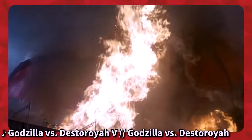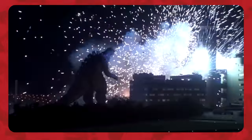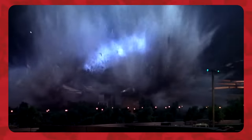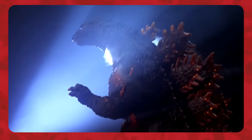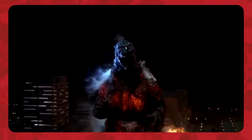Another explosion rocked the refinery, and from it emerged Destoroyah in his perfect form, who proceeded to fly to Haneda Airport, knocking Godzilla to the ground and grabbing Jr. in his clutches. Destoroyah flew high into the sky and dropped Jr. onto Ariake Coliseum from hundreds of meters in the air, then blasted the young monster with his micro-oxygen ray. Destoroyah then attacked Godzilla, dragging him by the neck down the runway before throwing him into Tokyo Bay with his tail pincer. Godzilla walked back onto land and engaged Destoroyah in combat near the airport, where he managed to nearly fatally damage his son's killer.